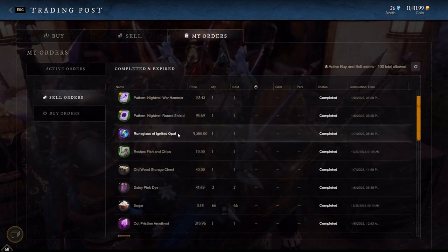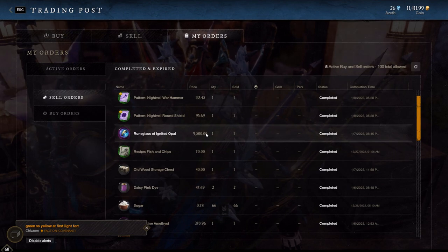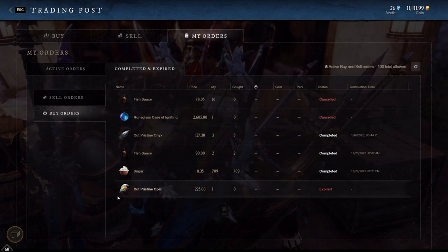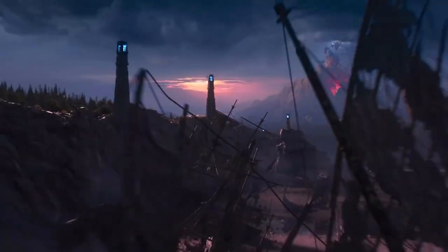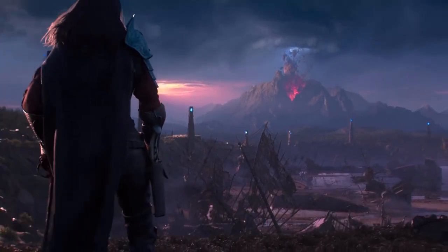When you're placing a sell order to sell your rune glass gem, you will have to undercut the lowest price on the market to increase sell speeds. Make sure to lower the time limit of your listing to either one or three days to save extra coins. And if you want to get even more profit, you can buy your gems and empty rune glasses via buy orders — but I find that takes a lot more time, so I just use the buy now option and make my profit on the selling end.